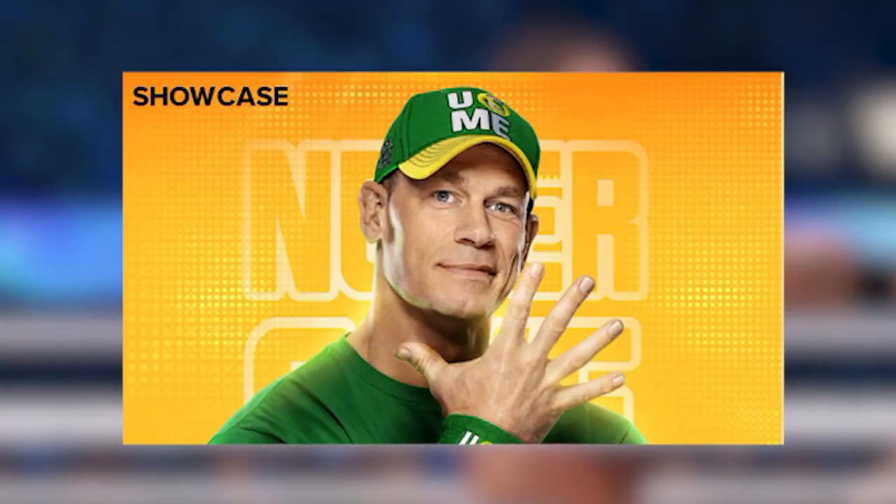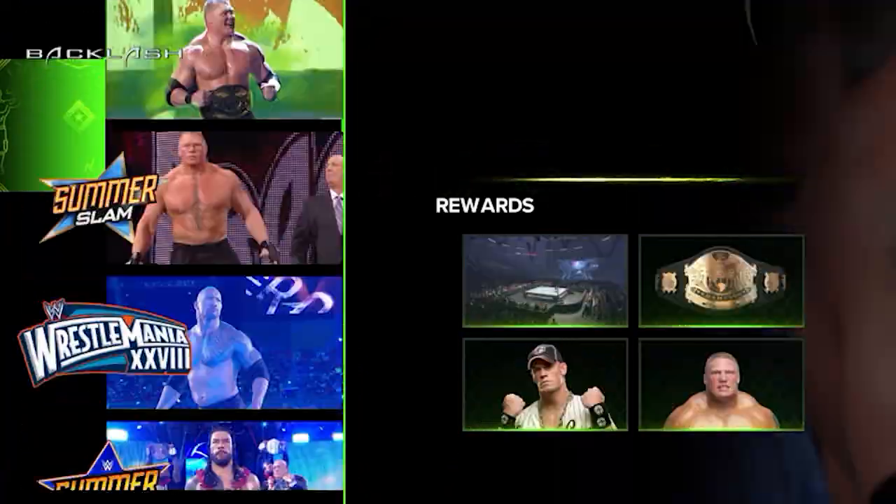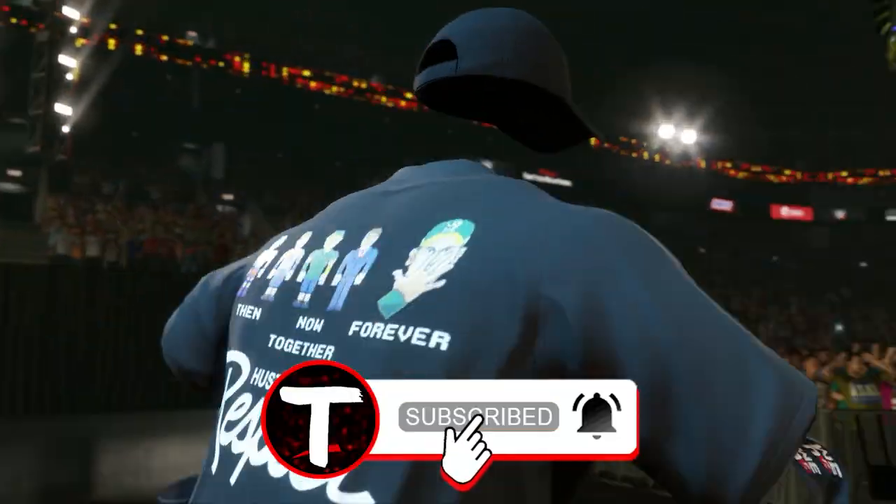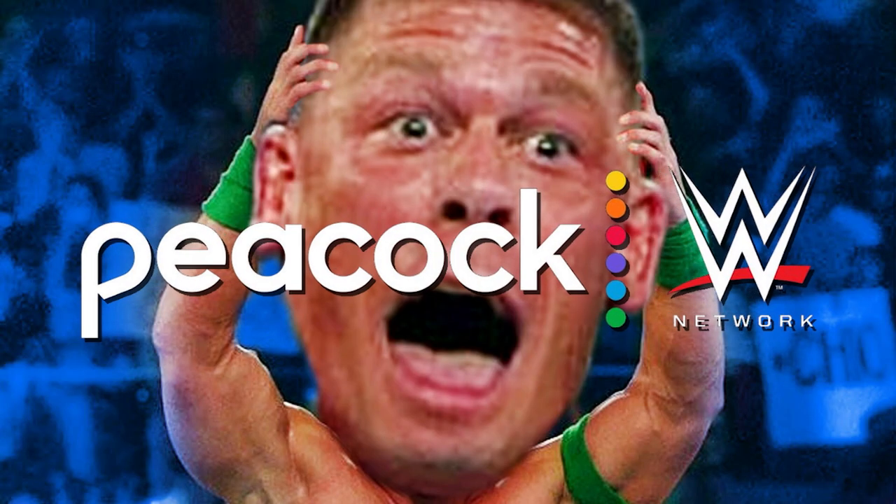In WWE 2K23 Showcase, you get to unlock a bunch of things including an invisible John Cena, so let's go ahead and beat the whole thing. Of course, we're going to beat up John Cena — that's why he's the GOAT.